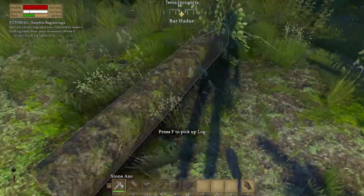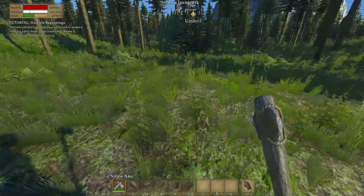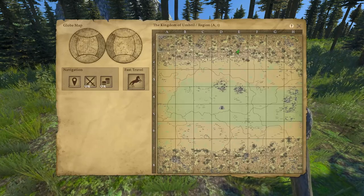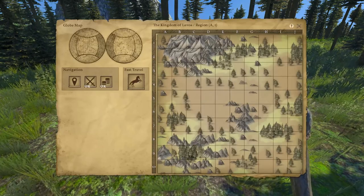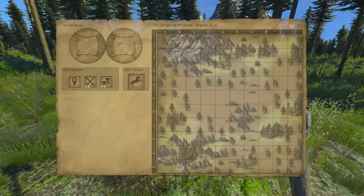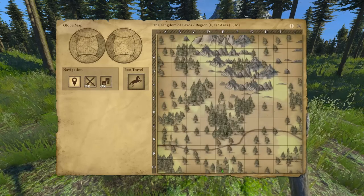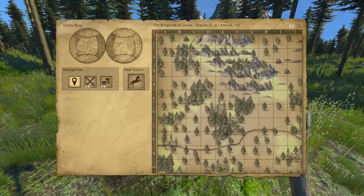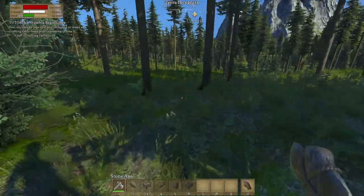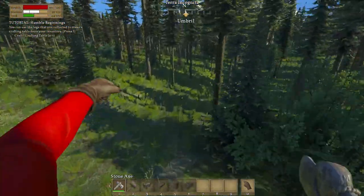Let's grab all this. Now it wants us to craft a crafting table. Before we do that, let's look at the map and see where we are. Alright, that can't be right — that wasn't where we are. Here I am. In this direction there is a road. Let's go to the road and then we'll make our workbench there. I feel that would probably be the better way to go.